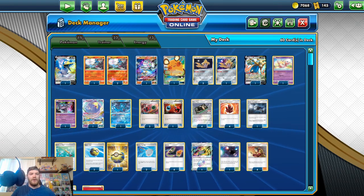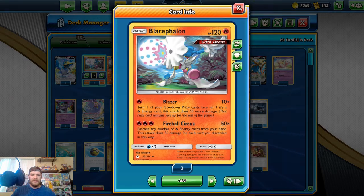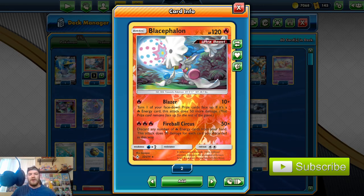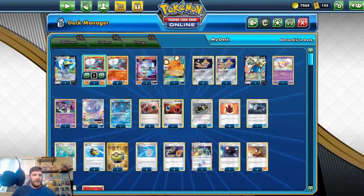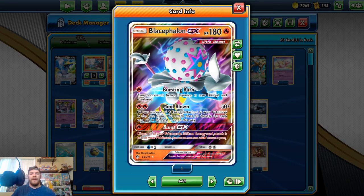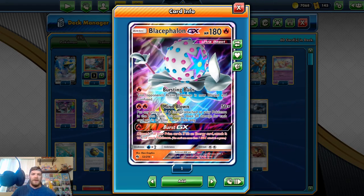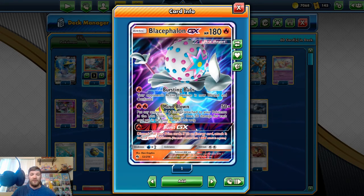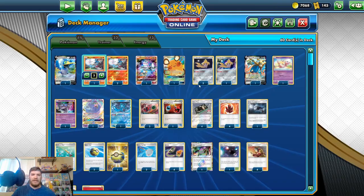Playing three Baby Blacephalon — Baby Blacephalon is our main attacker. Three fire energy for Fireball Circus: discard any number of fire energy cards from your hand, this attack does 50 damage for each card you discard. So naturally all our trainer cards are ways to get energy. We also have a Big Blacephalon — Blacephalon GX — which is the final turn killer. When you're able to search it out you can use Burst GX for one energy, and it pulls the last prize card from your prize card pile for the win.